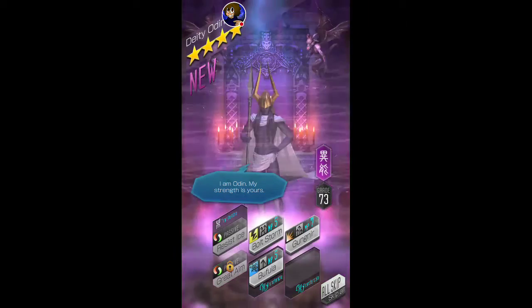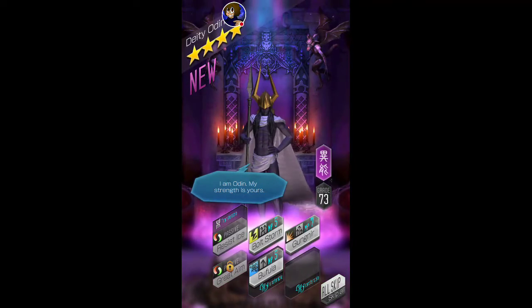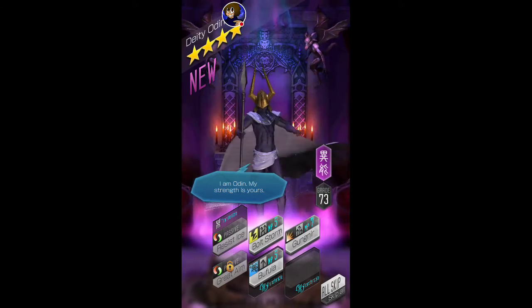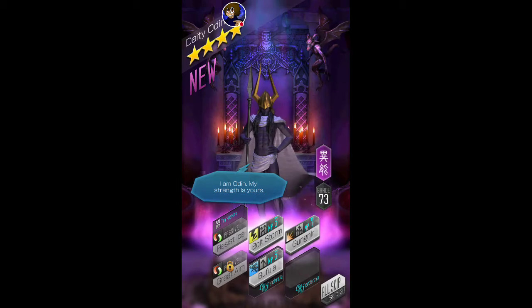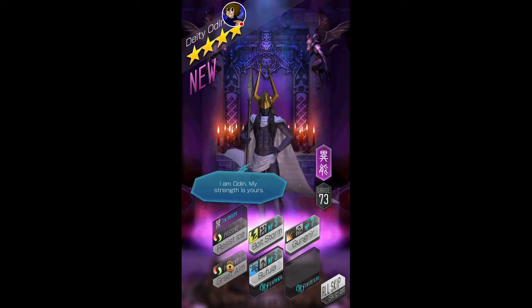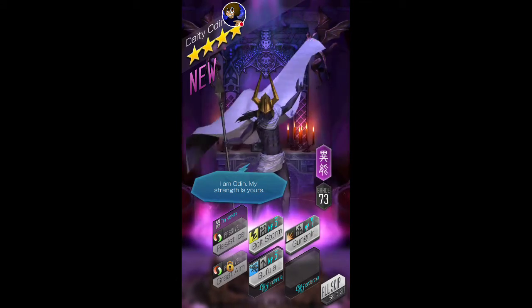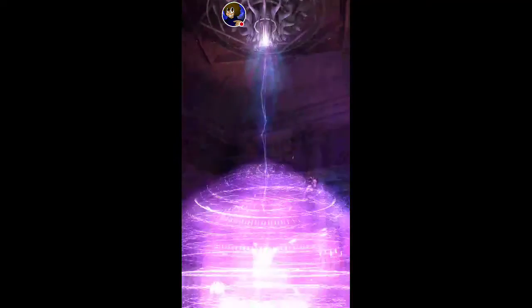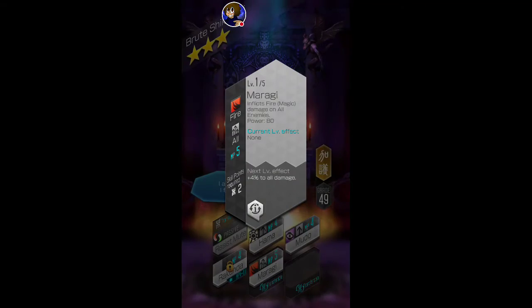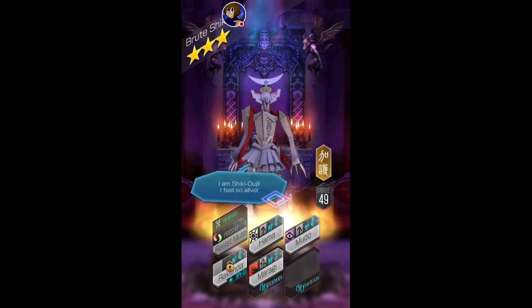Oh, this is looking pretty good — we got Odin! I actually just recently made my own Odin and I was thinking about getting a purple Odin for accuracy's sake, so I'm glad I got a purple one. I can also make it if I change my mind. And we got AW Fire to close out the summons.